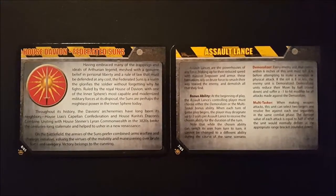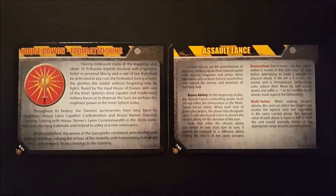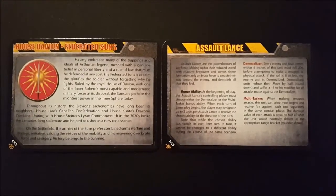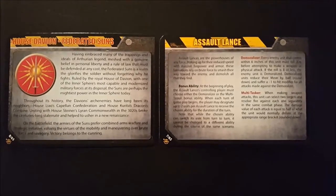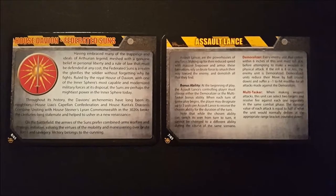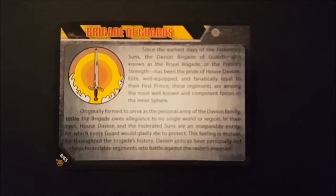Here are the last two cards included in the pack: one that has fluff for House Davion and the Federated Suns, as well as the Assault Lance with all the special abilities that come with fielding these units. The other side of the House Davion card shows some fluff for the Brigade of Guards, which is a unit from House Davion and the Federated Suns.